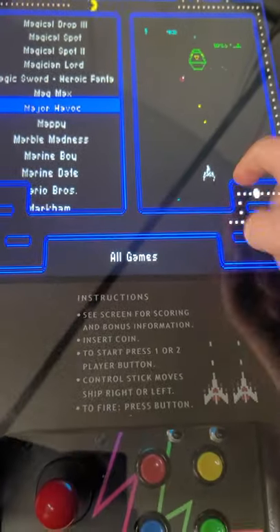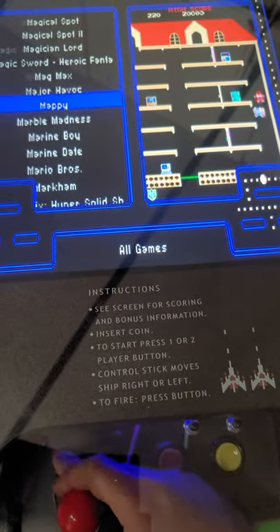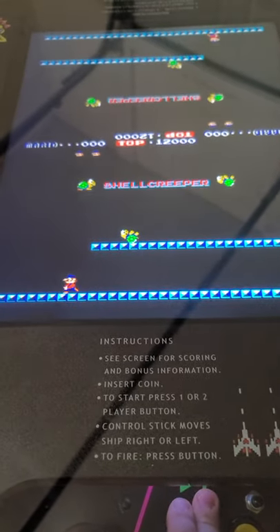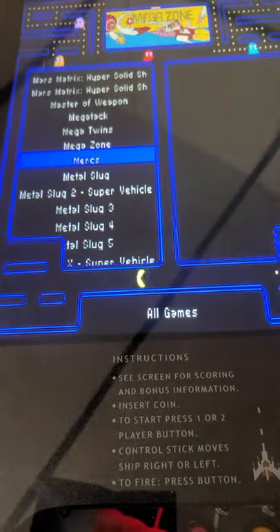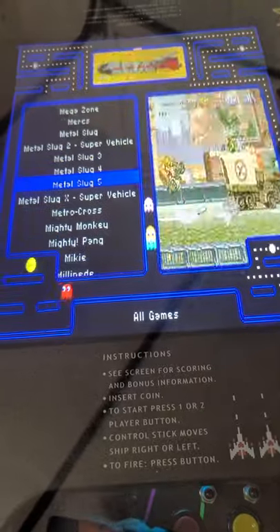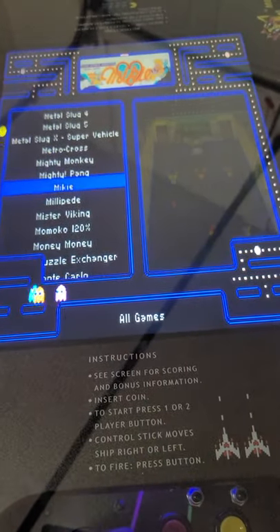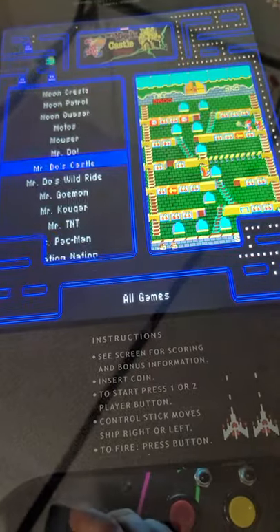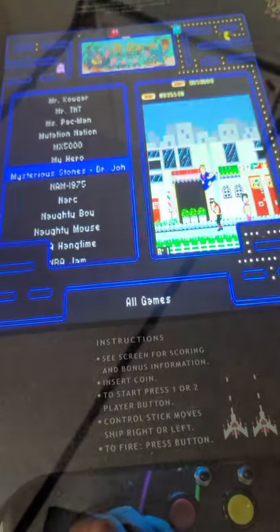Major Havoc — crazy cool game. Mappy. Of course you've got the original Mario Brothers. We'll just put this on real quick. The other player will be up there. What's really cool — I've never seen Metal Slug in a cocktail table, in the original game. Metal Slug is a cool game if you guys have never played it, that is one cool game to have. Of course you've got your great classics like Millipede, Mooncrest, Moon Patrol — literally one of my favorite games of all time is Moon Patrol.